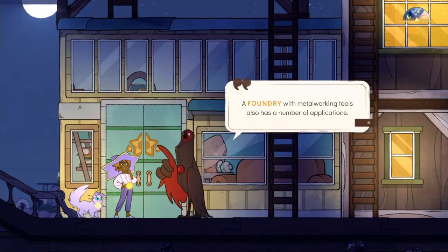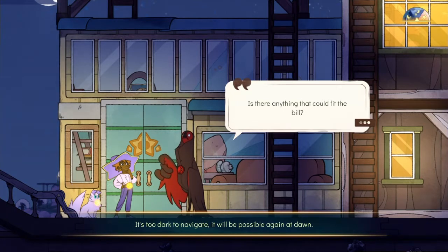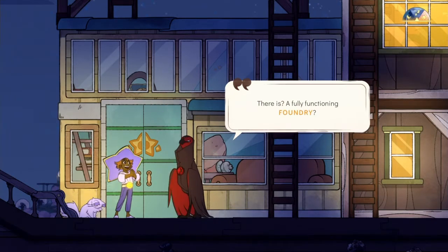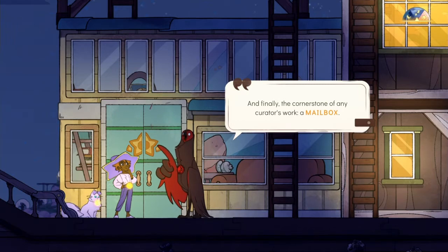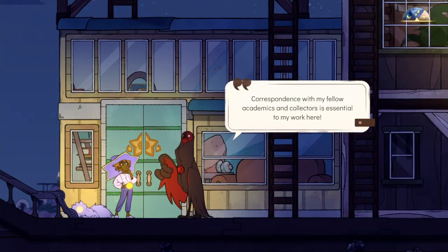A foundry with a melting-worked tool also has a number of applications. My cord is gone right here. Is there anything that could fit the bill? There is a fully functioning foundry? You've got quite the well-furnished ship, Stella. And finally, the cornerstone of any curator's work — a mailbox. Correspondence with my fellow academics and collectors is essential to my work here. You've built a mailbox already? Fantastic.